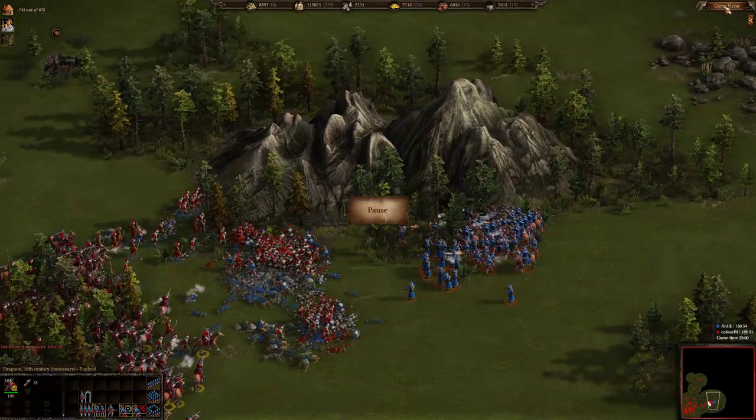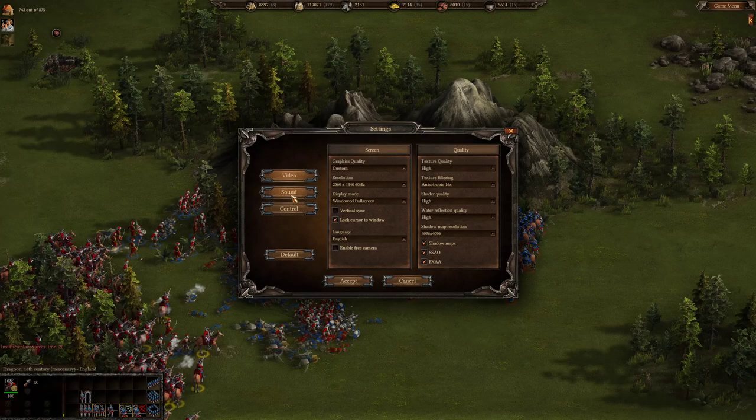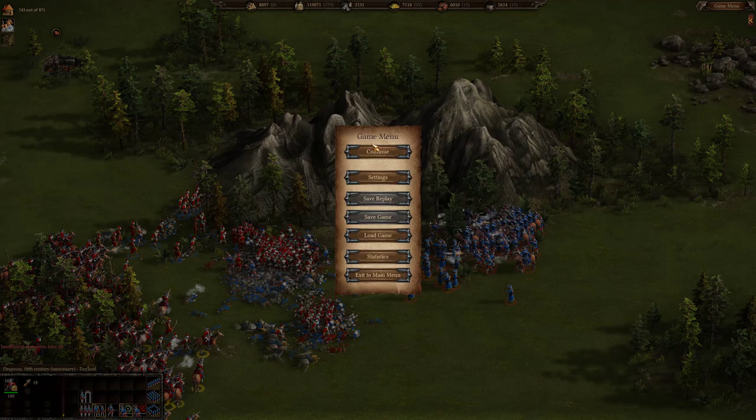Let's lower the volume slightly and check the statistics. Both players have got the cuirass upgrades for the pikemen. Antique is getting more food production upgrades — everything else is pretty much the same.